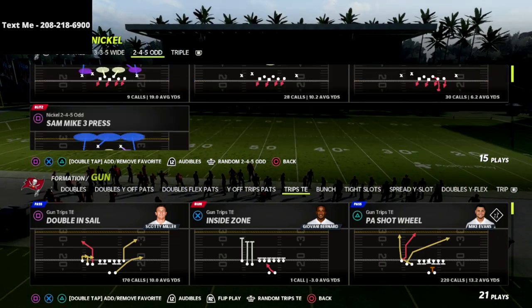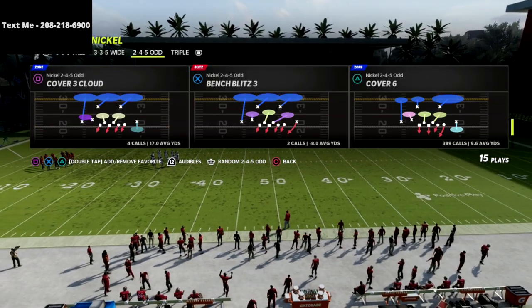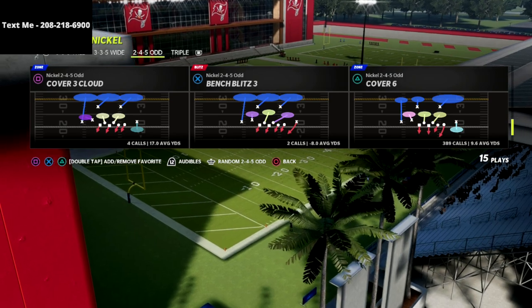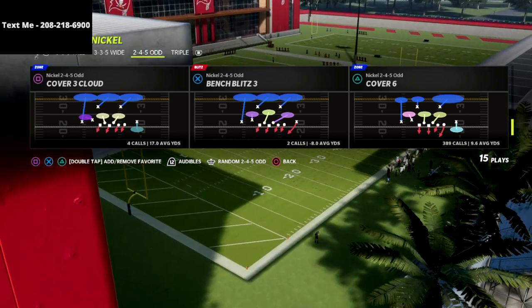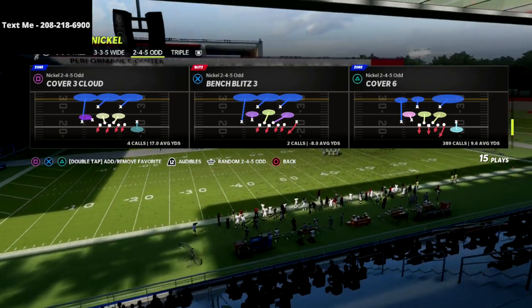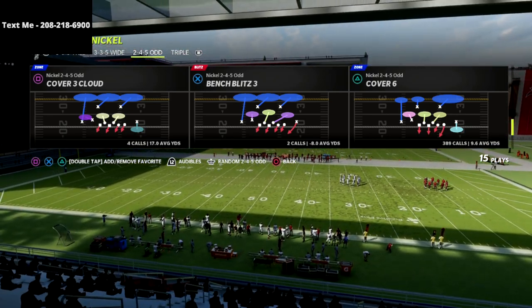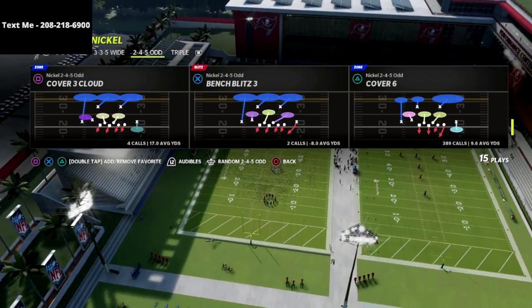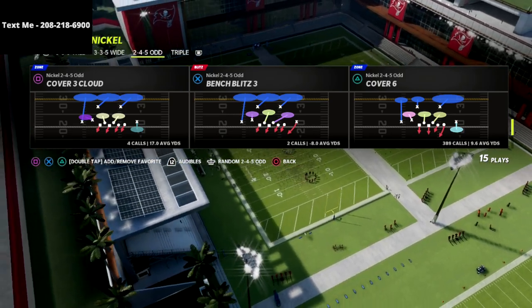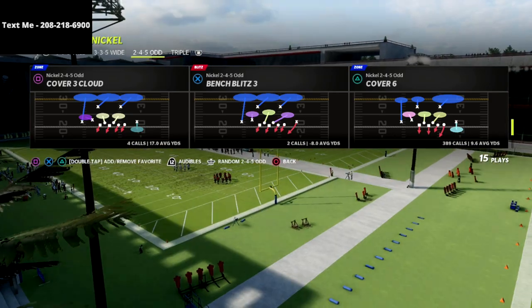In this video, we're talking specifically about Trips tight end defense. The coverage we're going to be talking about today is my favorite coverage in Madden, and it took me a long time to get there. I was at Quarters, Palms, maybe Cover 3 Buzz — but I really, really like the Cover 6. If you think through the lens of what Cover 4, Palms, and Quarters struggles with, the beauty of Cover 6 is it gives you the user you need to basically solve that problem.